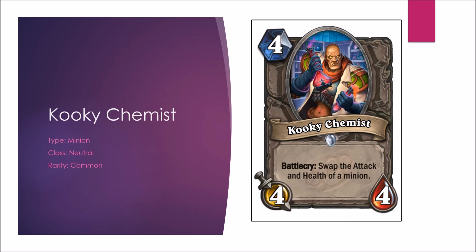Next we have the Kooky Chemist. Battlecry: swap the Attack and Health of a minion — just like Crazed Alchemist, but this one's a 4-mana 4-4 instead of a 2-mana 2-2, which makes it slightly better. Still not good enough to see much Constructed play though. In Arena, this could certainly see some action — it's not quite as good as Dark Iron Dwarf, but it certainly has potential for powerful plays. C-minus in Constructed, B in Arena.